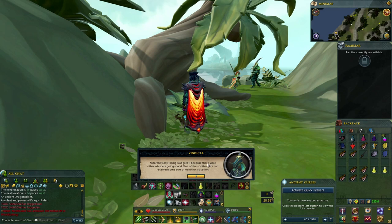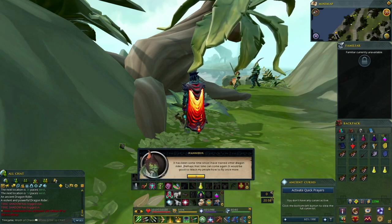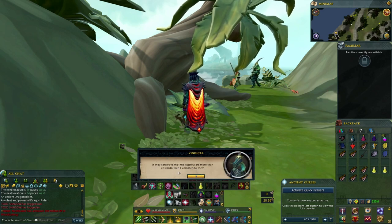'My timing was great because there were other whispers going around — one of the soothsayers had received some sort of vision about an encroaching calamity. It seemed sufficient enough to encourage a few illa junka to consider my suggestions. When they arrive I intend to show them what an illa junka can be. It has been some time since I have trained other dragon riders — perhaps that time can come again. And perhaps my daughter, you can take some time to listen to them as well. Our heritage and culture is a noble one — if they can prove the illa junka are more than just cowards, then I will listen to them.'